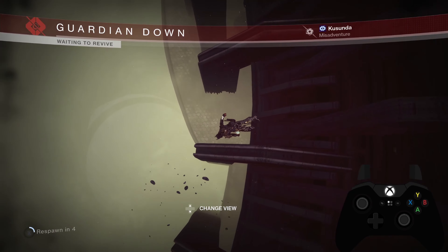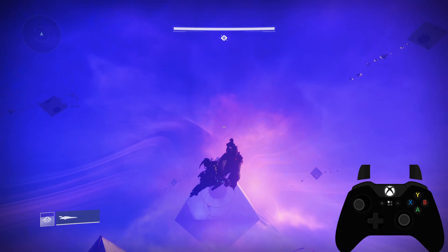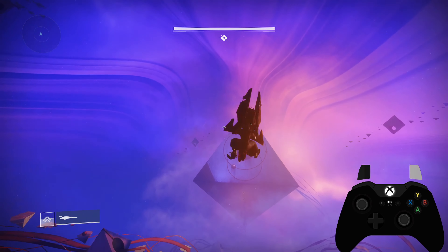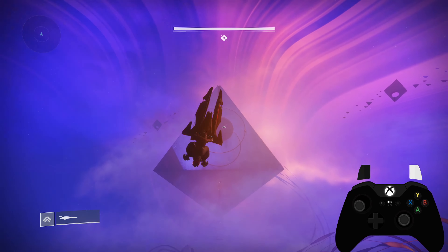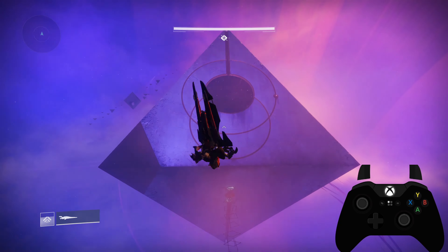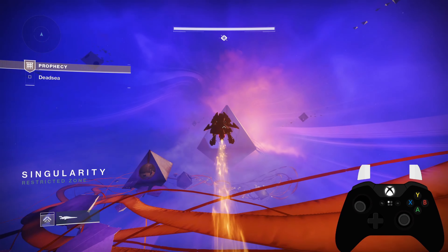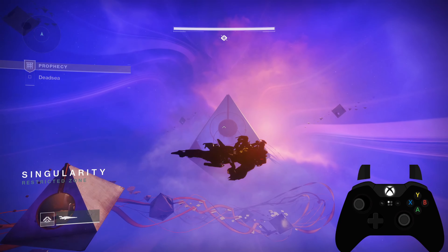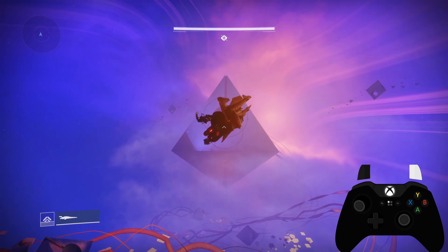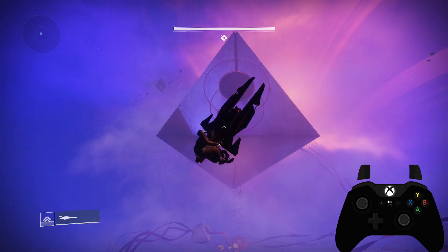One thing I cannot stress enough is the importance of letting go of all the inputs when pressing LB. If you pay close attention to my controller inputs, you'll even notice that I let go of RT and my analog stick when I notice my guardian approaching the optimal spot for pressing LB. The fact that I let go of the inputs even before I press LB should emphasize just how important letting go of everything truly is. You want to make sure you're in control of your sparrow the entire time. If you continually hold the inputs, not only will your sparrow not pop up properly, but you'll end up spinning way too fast and you will quickly lose control. Keeping your roll under control is an absolute must, so please be sure to let go of the inputs either directly before pressing LB or immediately afterward.